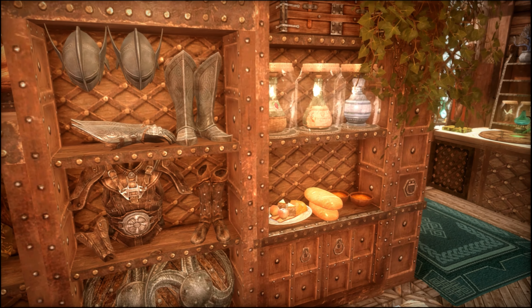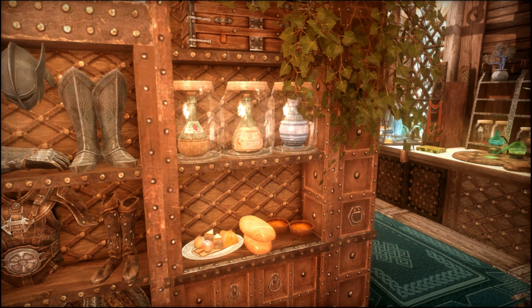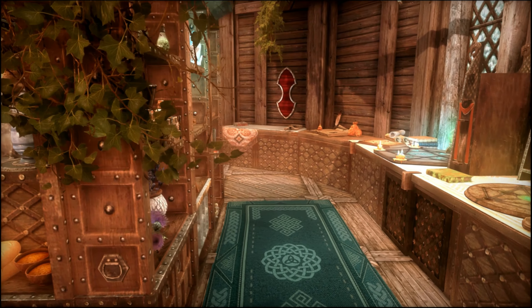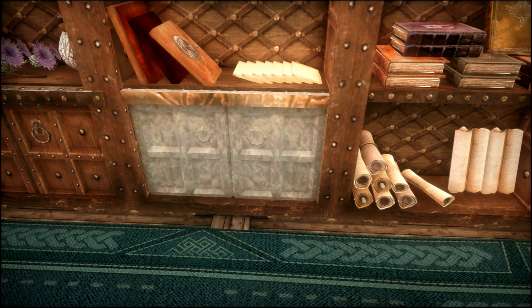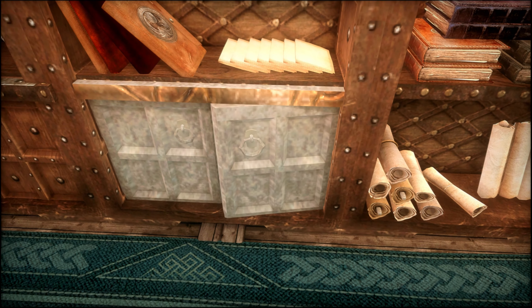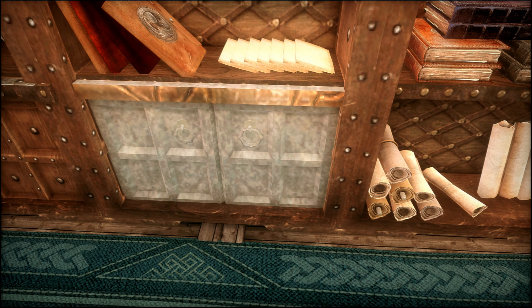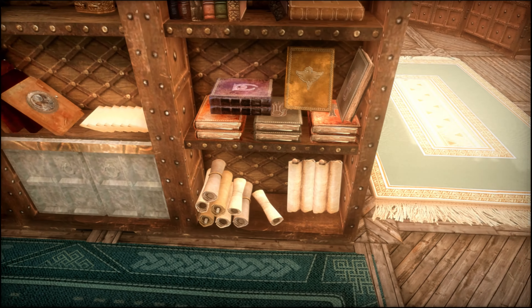Next, we have named storage for clothes, jewelry, shields, light armor, heavy armor, food, wine, an empty chest up top, and an empty cabinet down low. As we round the corner, we have more named storage for potions, poisons, ingredients, soul gems, tech books, notes and journals, rare books, books, magic tomes, scrolls, and then down low there's something called a cross-dimensional storage unit.